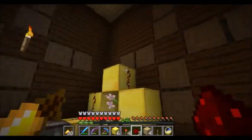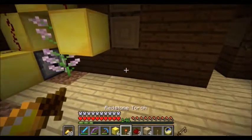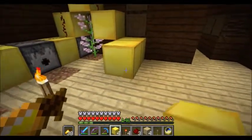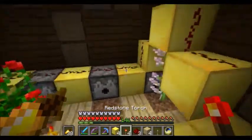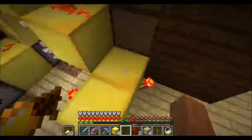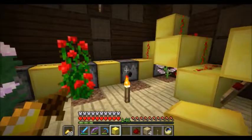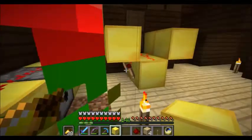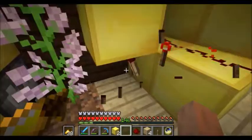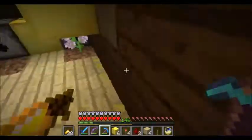I got a bit of redstone going up and over the flower here because I didn't want to cut into the wall. Now what we need is a fast-pulsing circuit. I'm going to use one of these pretty basic circuits called a burnout clock, which is based on the torch burning out, then updating, then burning out again — it creates a ridiculously fast clock.